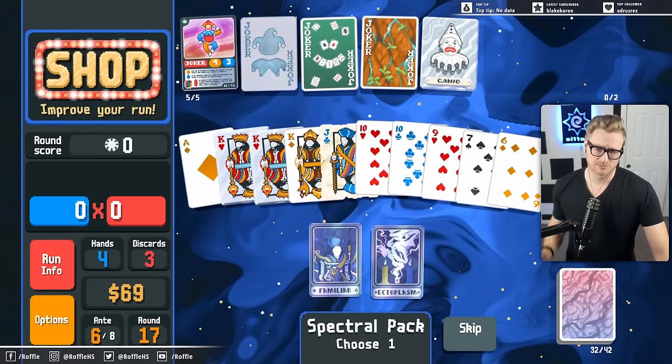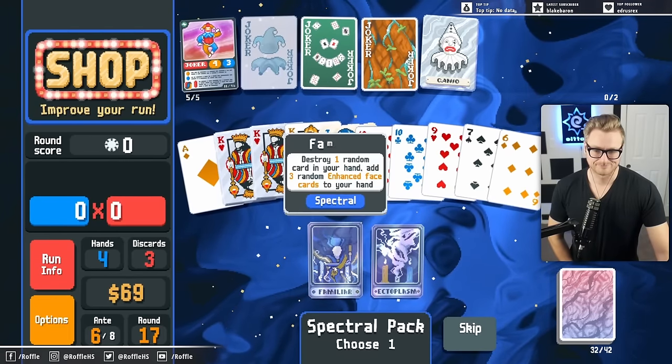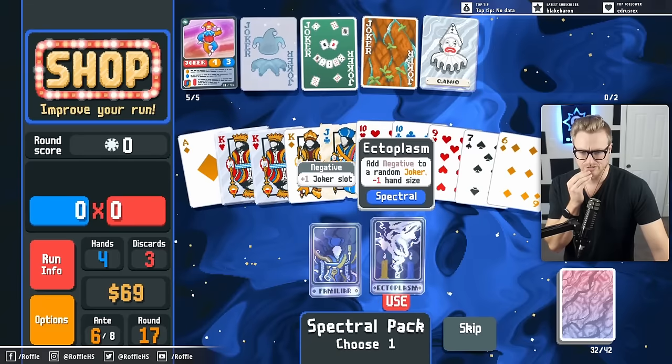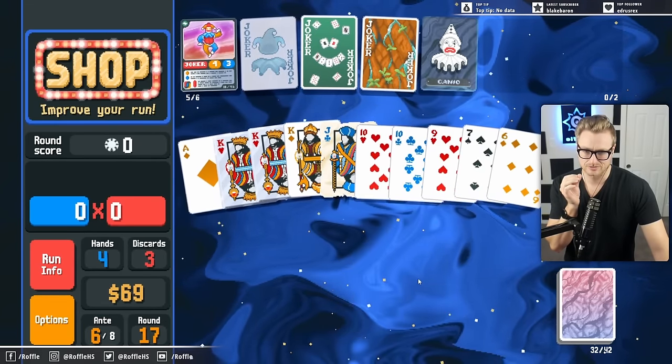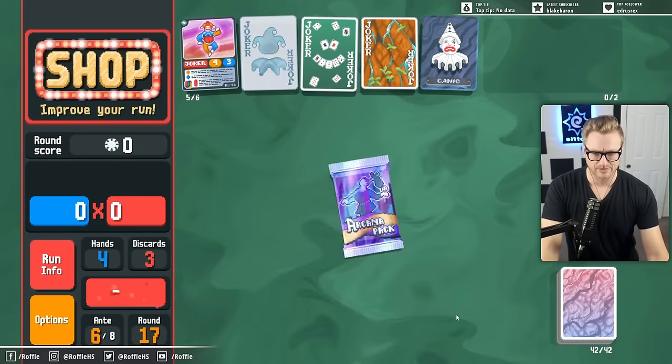Ectoplasm is probably takeable here. The issue is it could hit the Invisible Joker, which long-term could have some consequences. Because we've upgraded our hand size twice already, I felt comfortable with that.